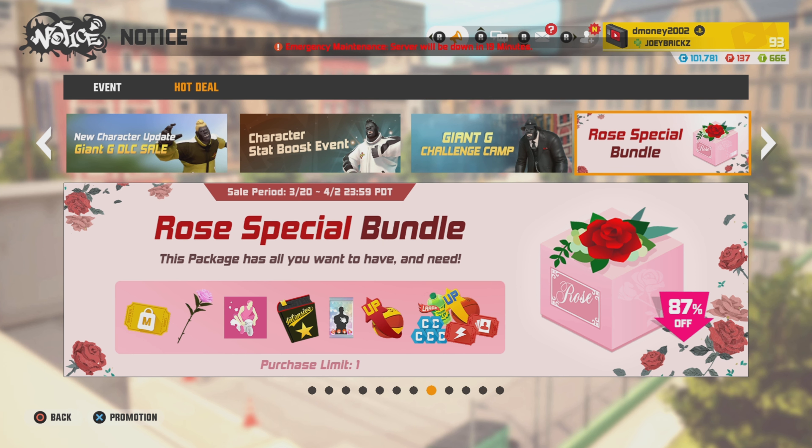Next sale on the docket is the Rose Special Bundle. For 649 P-points, you will get 5 mileage tickets, 3 intensive manuals, 15 selectable plat cards, 10 intensive training balls, 80 skill training balls, 20 gold freestyle tickets, 20 gold tickets, and 50,000 blue coins.